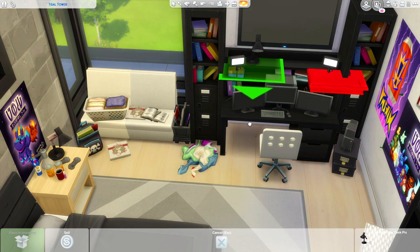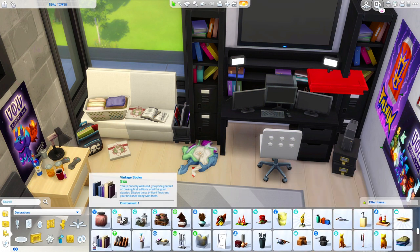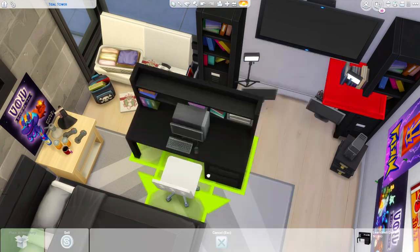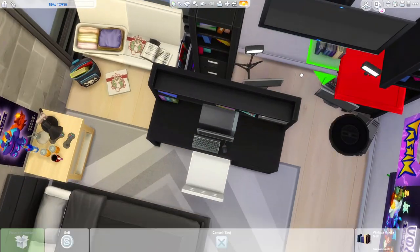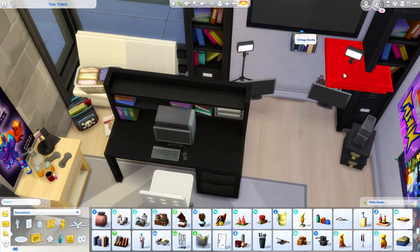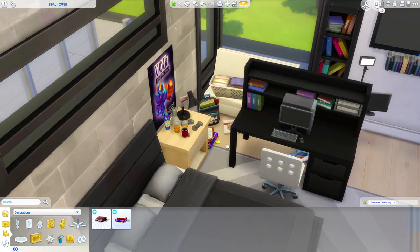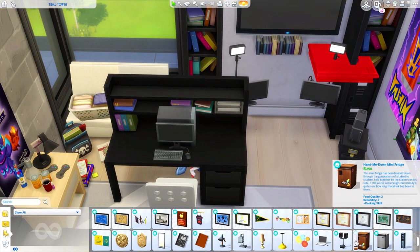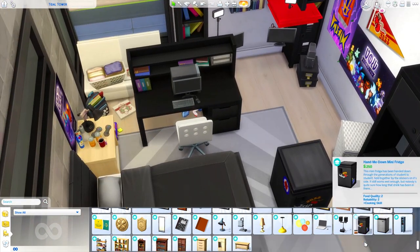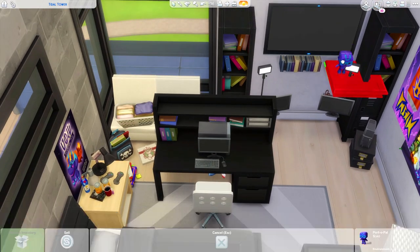I'm back to the dorm room, adding a bunch of clutter and figuring it out. I have the red shelf back — the red shelf has been fixed. I know I was getting a lot of comments the past couple of days about it crashing people's games, and they updated it now so you can download it. Although some people, myself included, downloaded the new one and it was still crashing, so I had to go into Sims 4 Studio and delete a bunch of slots off the shelf and then it works. So you might have to do that as well.